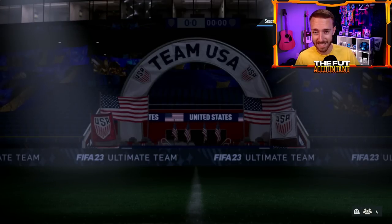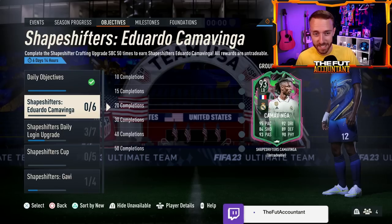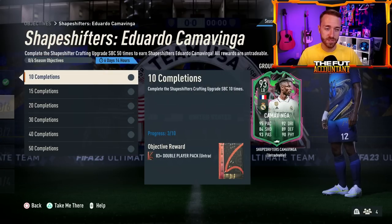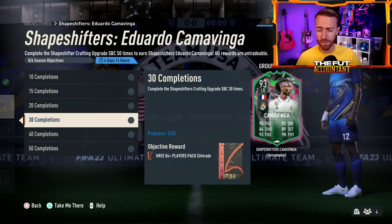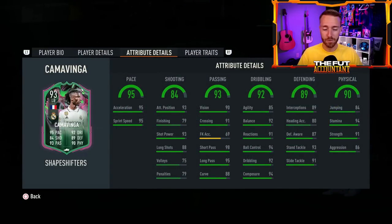Now let's go to objectives. The Kamavinga crafting objective was the biggest W of content yesterday in my opinion. It requires 50 completions to get done. I usually get 20 or 30 completions easily with all the non-rares I accumulate during the week, but this is really good value — the best objective we've had during shapeshifters. This Kamavinga card is amazing for the stats and the links he provides. He's Real Madrid and French, so links to Kroos, all the French players we've had recently, and Tony Rudiger as well.